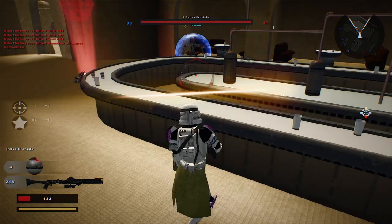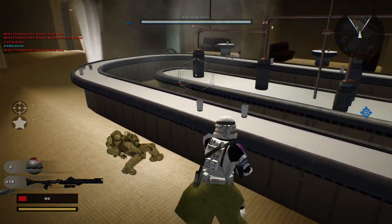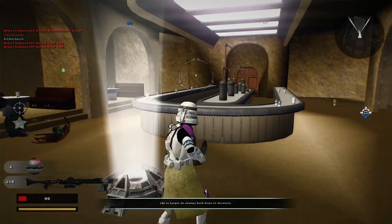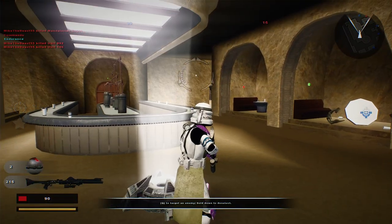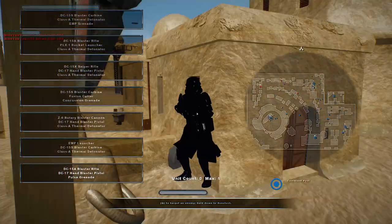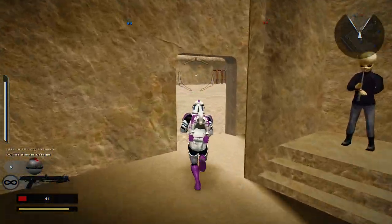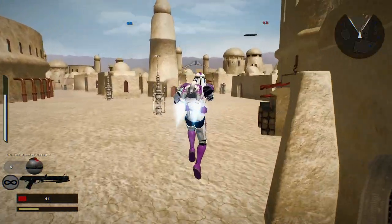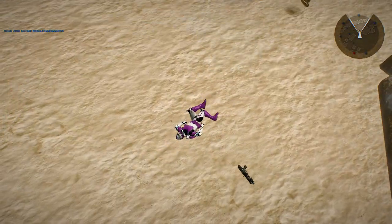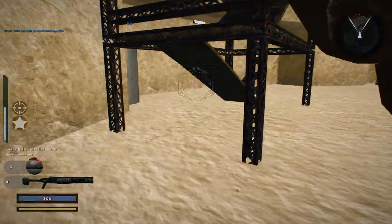Grenades are good. Command post under Republic control — enemy reinforcements are decreasing. Got him. We have the upper hand. This recon droid might be good, but I want to try this EMP launcher. Command post under attack. Oh, you shot me out of the midair — I hate you. Command post is under Republic control. They're losing reinforcements — keep it up.